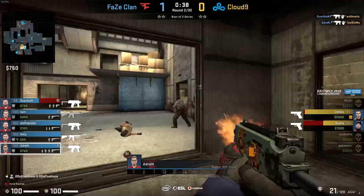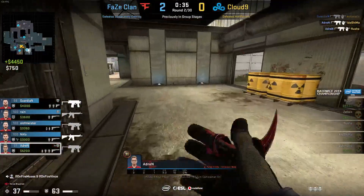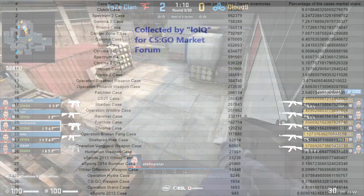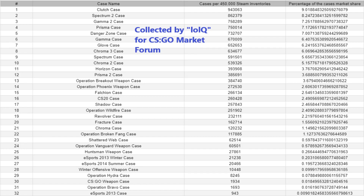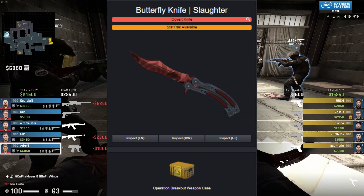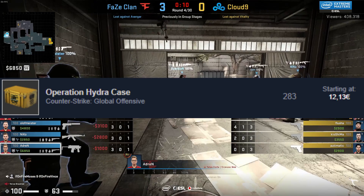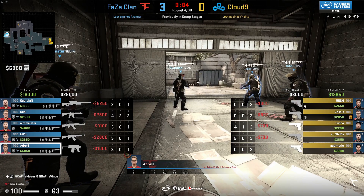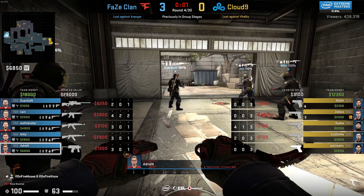This tells us that the Spectrum case's potential is somewhat limited by the fact that Spectrum 2 is an active non-prime drop, since half of the demand for Spectrum 1 went over to Spectrum 2 in that time. This sheet by FUBAR, posted in the CSGO Market Forum Discord server almost two months ago, clearly shows that the Spectrum 2 case's market share is the second highest among all cases, meaning supply is not an issue for Spectrum cases going forward. Unlike the Breakout and Glove cases, the Spectrum 2 case can't seem to hold on to its demand as well, as long as it proves to be the much cheaper alternative.